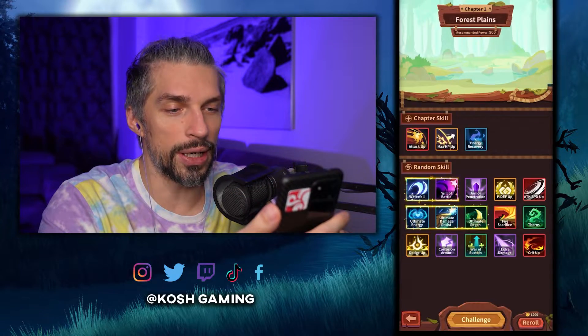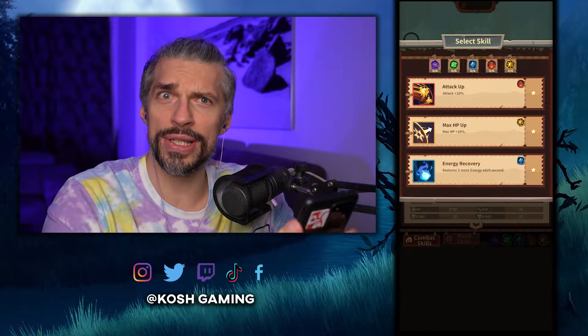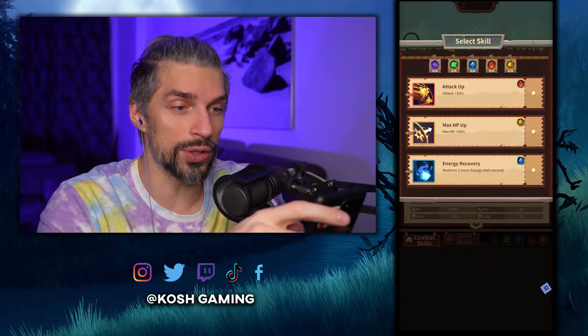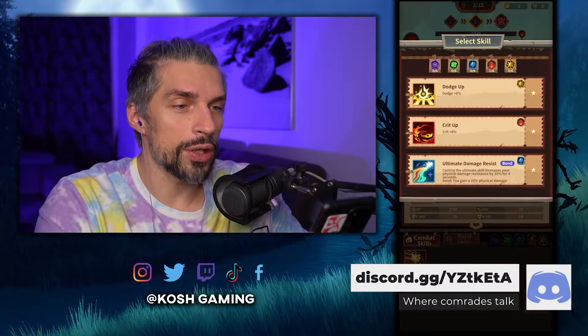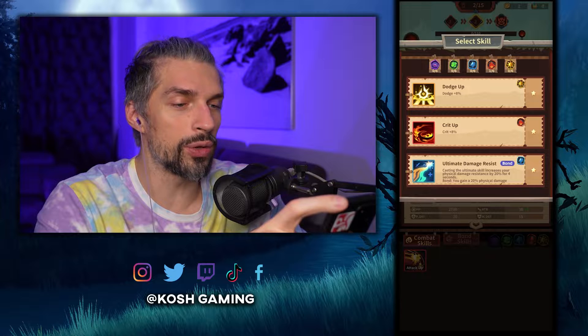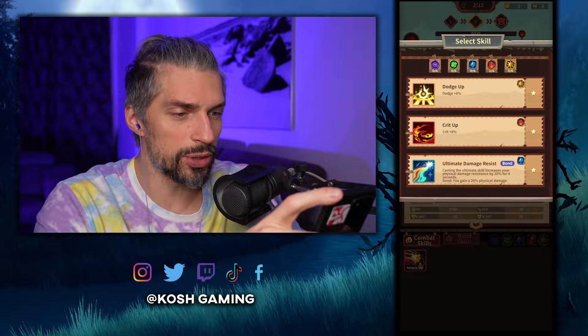We can select — this is interesting, I wasn't expecting something new. I was like, ah random stuff as always, another idle game, but it looks cool. I like it. We'll go with the attack because attack is nice. I love this animation. We finish the boss and we get another one — we can do defensive, we can go offensive, and there's an ultimate skill that increases your physical damage resistance.